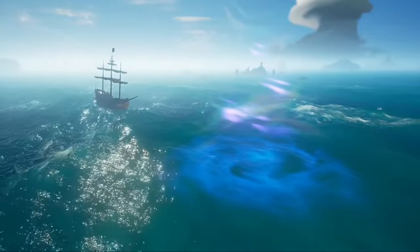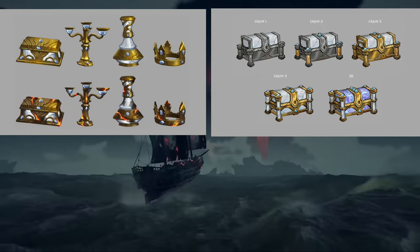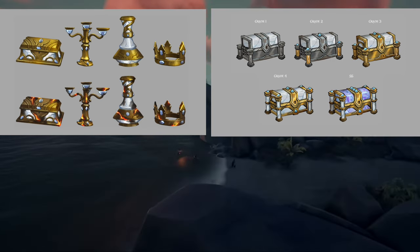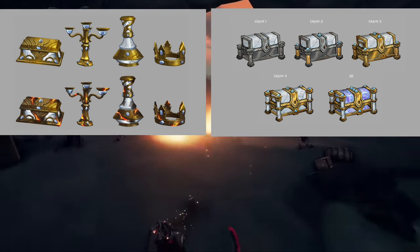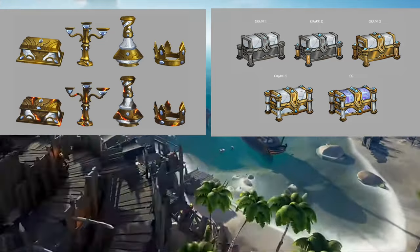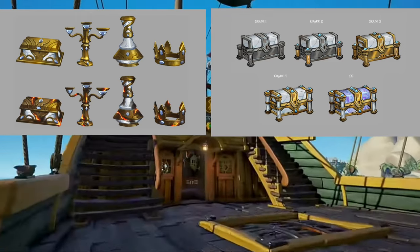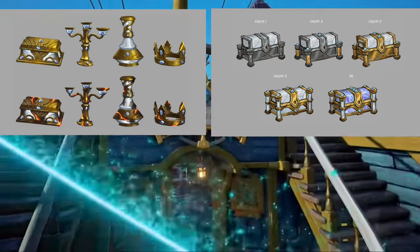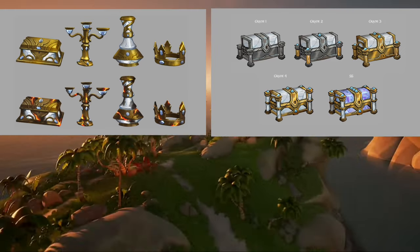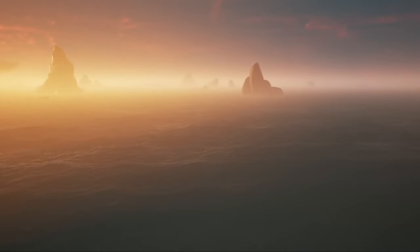There are a lot of different new types of treasures and I will go through them all. There are two king's chests that are either not in the game or just concepts: grade 2 and grade 4. But grade 1, grade 3, and the SS tier are all in the game. The picture on the left shows the normal version and the ashen version. The king's chests also have an ashen version, worth about 500 gold pieces more than the original.